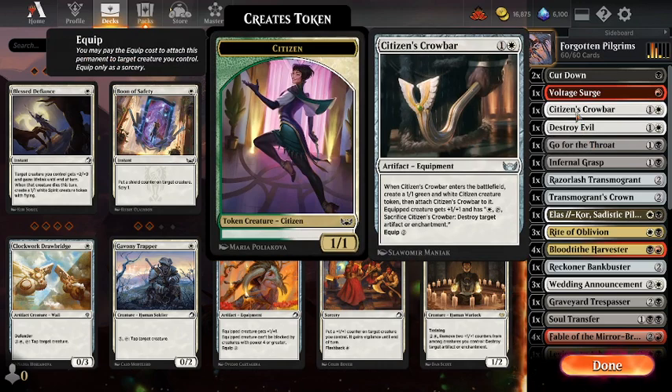I've also put in a Citizen's Crowbar from New Capenna — there are some nasty artifacts going around. I think this is a very good card with Rite of Oblivion, because it gives you a Citizen token and a Crowbar to sacrifice. Two things for two mana is not bad. I'm tempted to play more of these, to be honest.